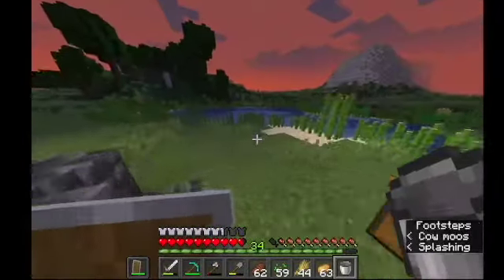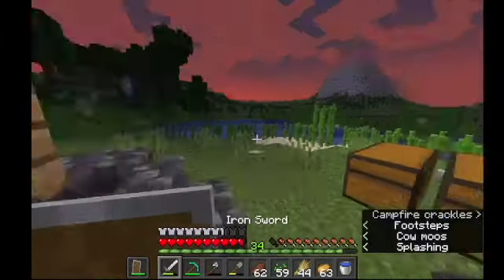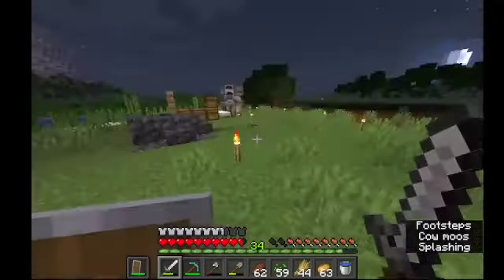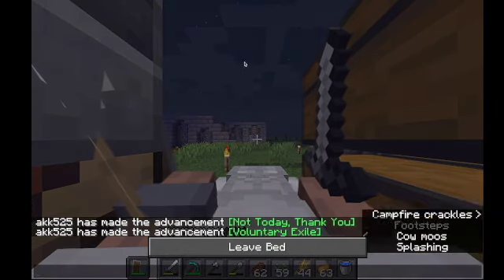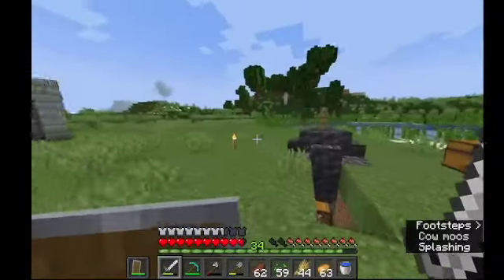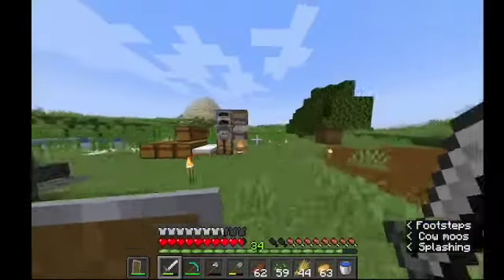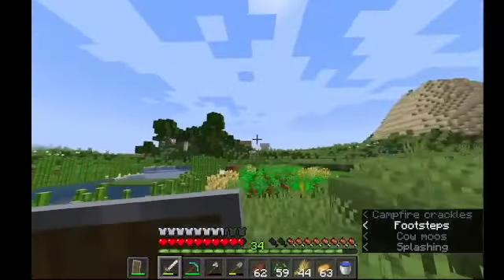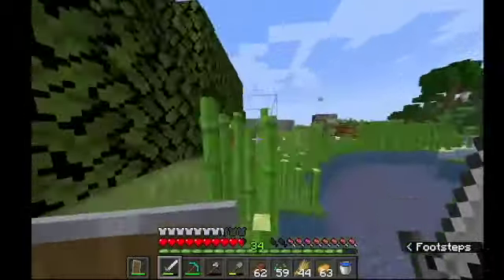You get Bad Omen by killing those — those things are called pillagers. You kill them, especially the one with the banner on them, and then you get this effect known as Bad Omen. What happens with Bad Omen is that when you enter a village — which is pretty close by in my case — something known as a raid starts.